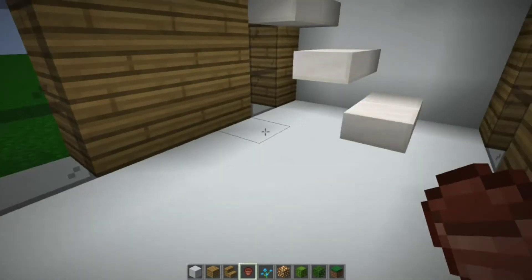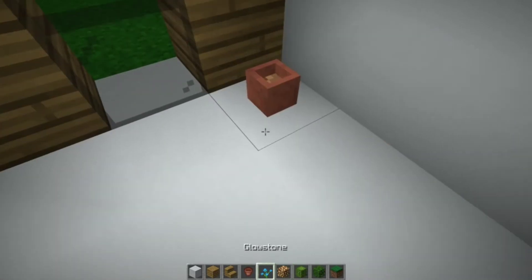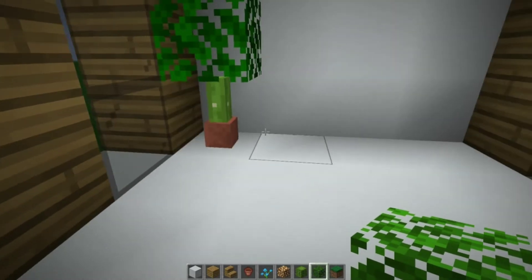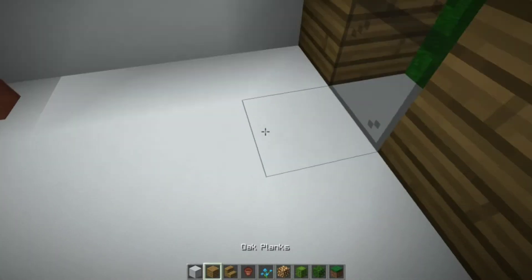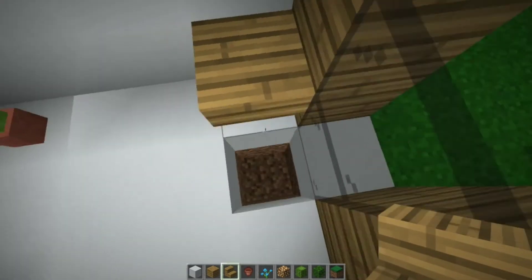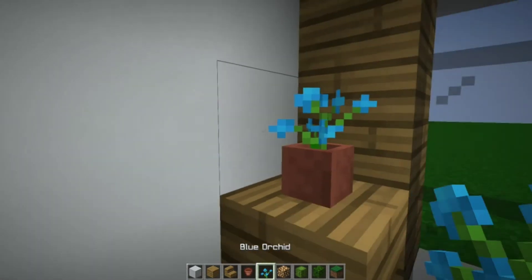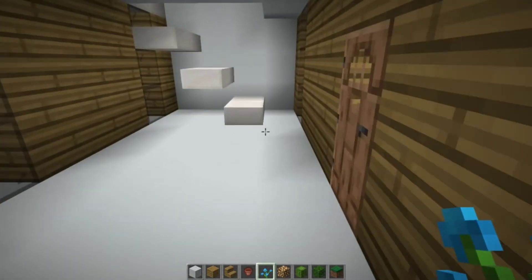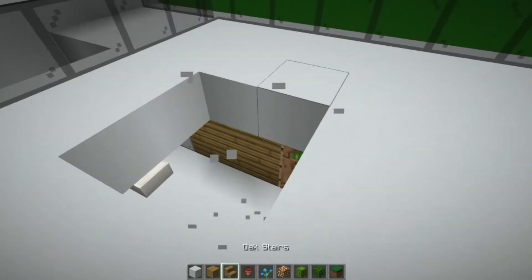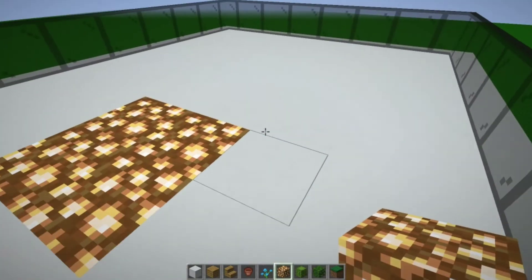Now you're going to go to the opposite side of where the stairs are, go to the front of the house, and place a flower pot with a cactus, then place leaves right on top — it looks like a nice little bush. Now you're going to dig down right here so you can place oak stairs like this, kind of like a table. Fill that in, place a pot with any flower you want — I chose blue orchid because it looks really nice. Then go one, two, and these spots will be filled with glowstone, so that will be the floor up here and the ceiling for over there. Go one over and fill in these.